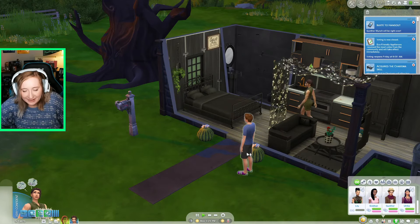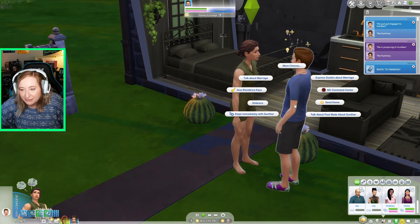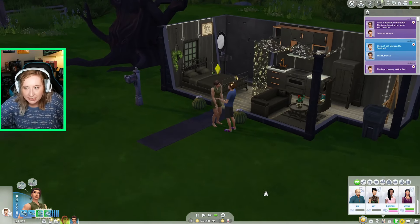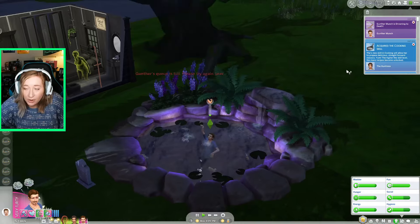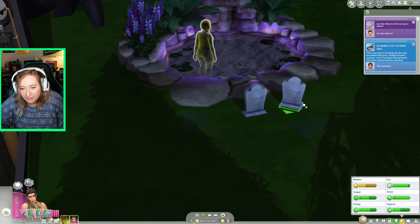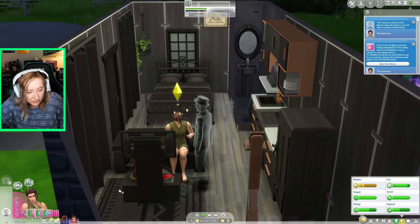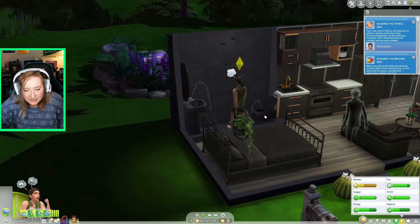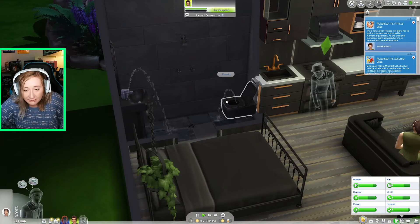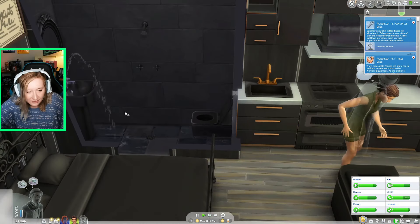I feel a bit weird about that but it's okay. I elope with Gunther immediately, then send him into the pond. He died really fast! She's not happy, but now he'll join her as a ghost. I call forth Gunther's ghost, ask to just be friends, then invite him to the household. He can do ghostly repairs! I've never had a ghost in my household before — it's pretty cool. Though he keeps breaking things and then repairing them again.